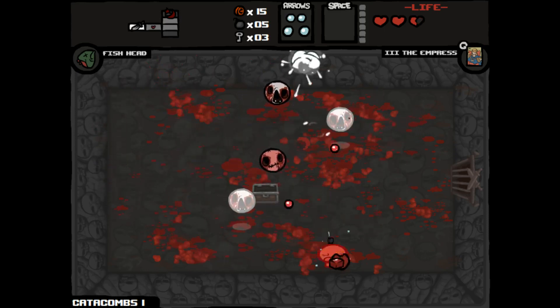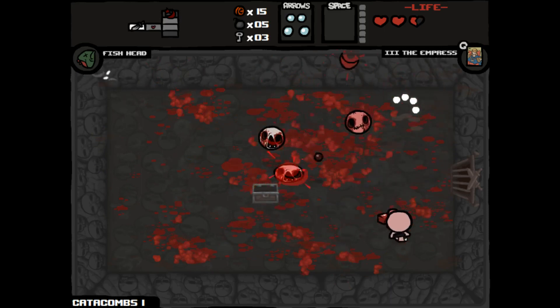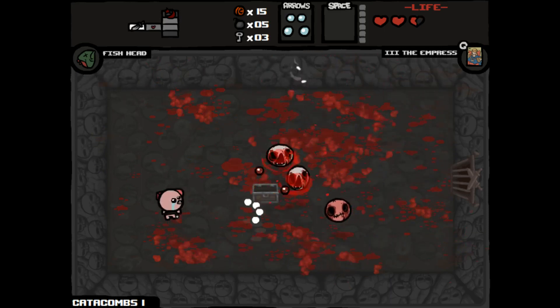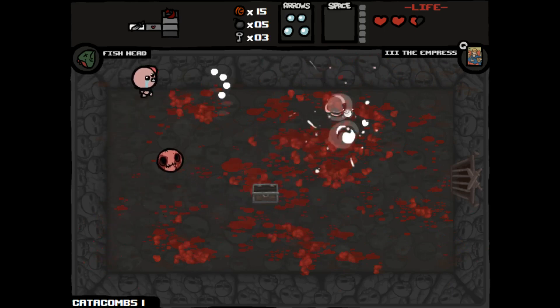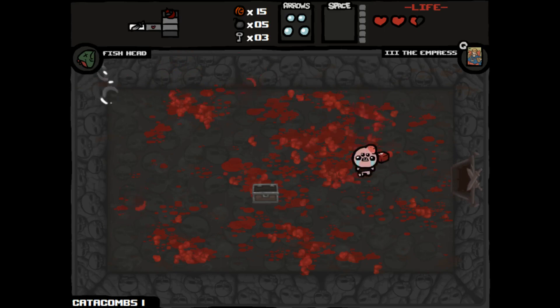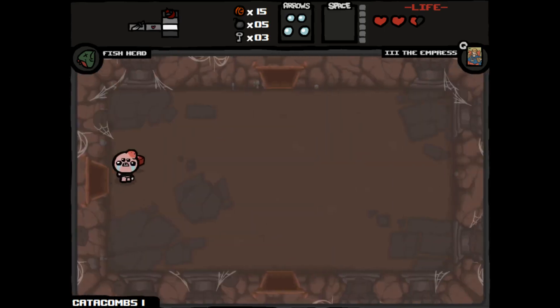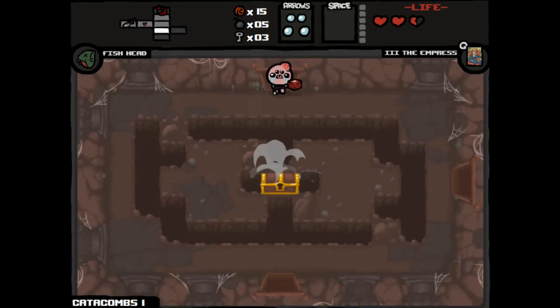Taking some damage is going to lower our chance of getting a deal with the devil or angel room. Nothing else spawned — was that worth it? Probably not because we took damage, but we do have 15 cents now so we can go to the item room when we find it.